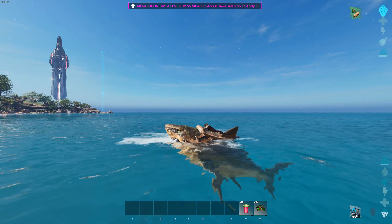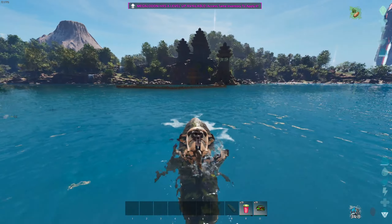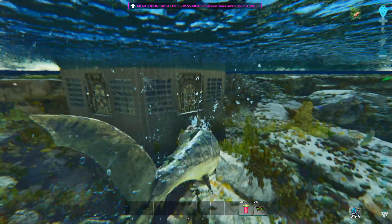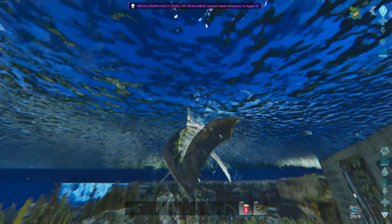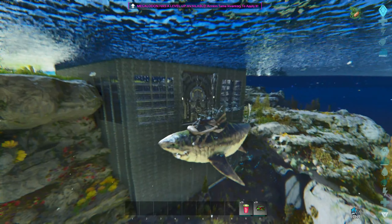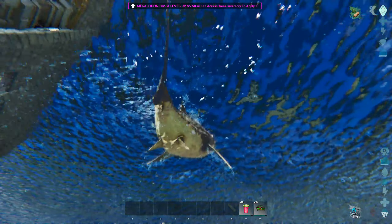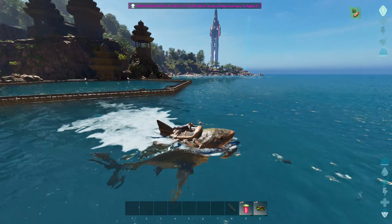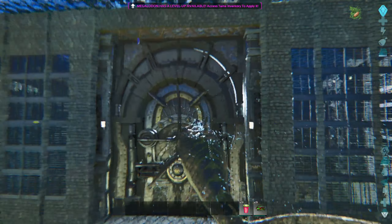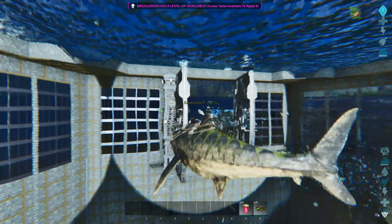I think this is the first dino, apart from my Allosaurus, which has a bleed ability with its attack. Although with the Allosaurus you need to be in a pack to get that bleed, and I've only got one. The water pen looks like this from the outside. I put some greenhouse glass here so you can see through to what's on the other side before you go out.